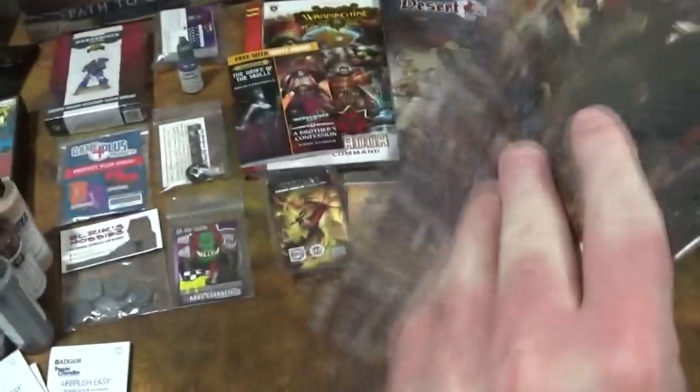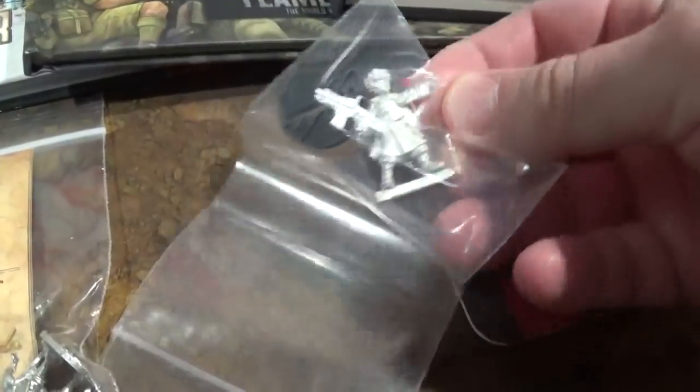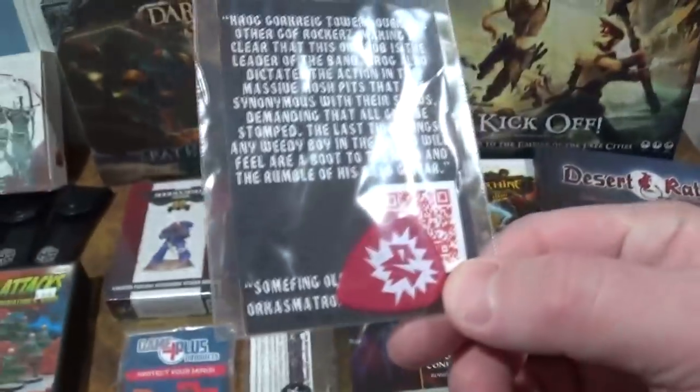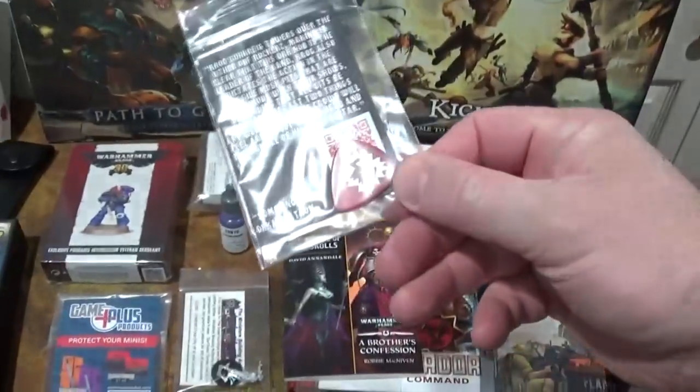Robert Guilliman, the greatest Primarch of all of them and my favorite, is in there - so when we got this that was pretty awesome. We also got some random models - looks like a pirate guy, a Vostroyan, some dwarfs from God Tier who are coming out with a Kickstarter. We got some kind of trading card with a token - that's actually a guitar pick from the Gork Rockers, Johnny P's friends who dress up like orcs and are a heavy metal band.